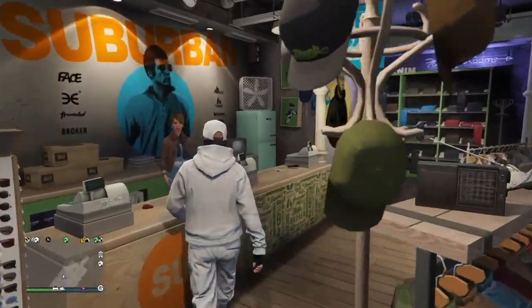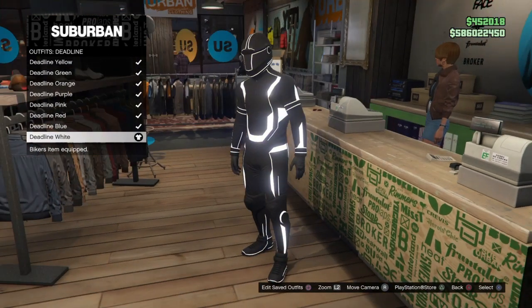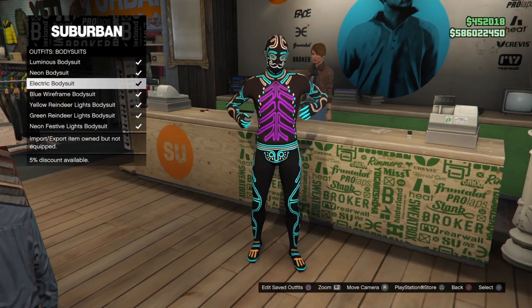So the first thing you want to do is make your way over to any clothes store, just like I do here. I've made my way to the Suburban and I just want to go down to the deadline outfits and equip and then save any deadline outfit.